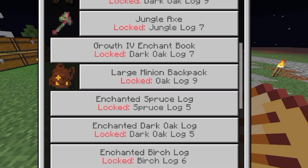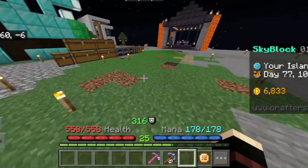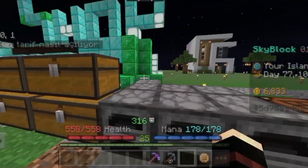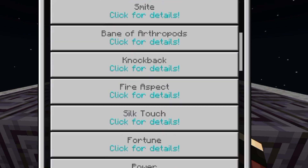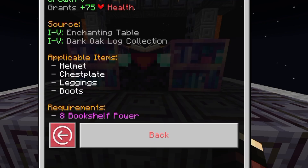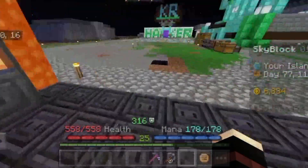First, put Growth 5 in everything, put it in everything. Because if you are making armor and you put Protection 5 and Growth 5, then your health will be 1000 plus, and your defense will already be 449 or 459. After Protection 5 and Growth 5, you can reinforce it even further with the ability Defense Plus or Health Plus. So with Growth 5, your defense level and health level will increase.